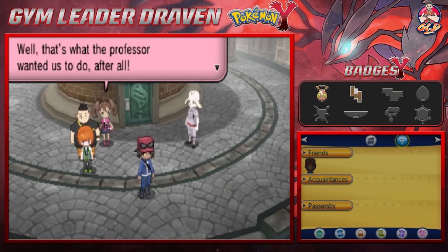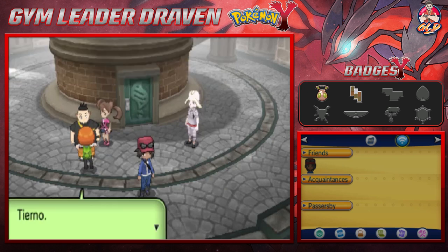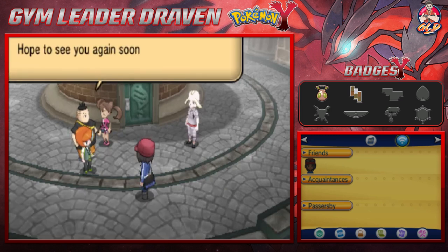The professor will be happy if Draven masters Mega Evolution — it's one way to show mastery as a Pokémon trainer. That's what the professor wanted: aim to be the best trainers they can be and enjoy the journey. Everyone agrees to aim for the top and hopes to see each other again soon.